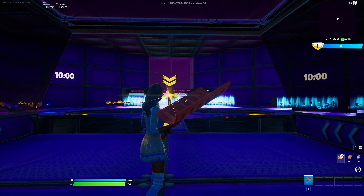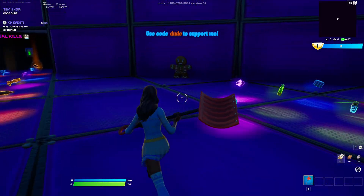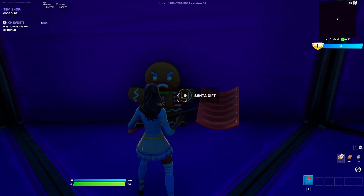Once the game has started, make your way over to the gingerbread man over here and interact with the secret button. Once you have interacted with the gingerbread man, go ahead and turn around.